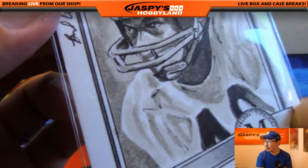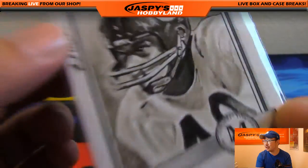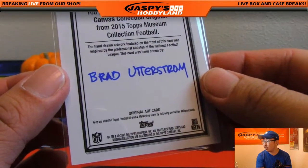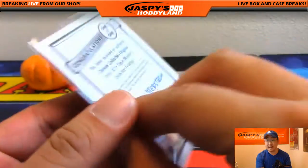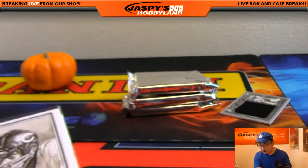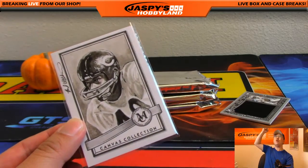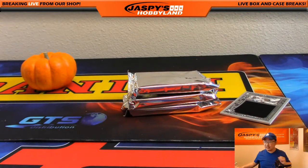If you look closely right there, you can see the actual sketch — original art card right there, that is pretty awesome. Nice one for the Bears — Chicago Bears, Todd Reardon. Look at that, Todd. All aboard the Big Hit Express — whoop whoop! That is very cool.